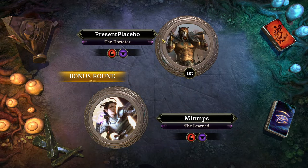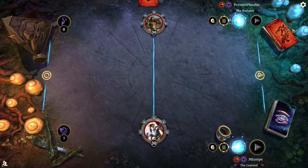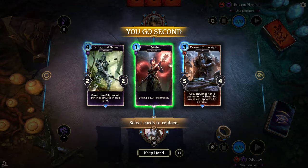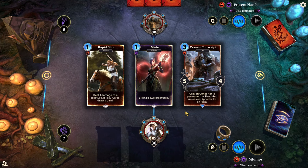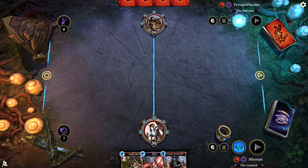We're up against Present Placebo, the Hortator. They are on Warrior and they have a 52-card deck. Do we want the Knight of Order and the Mute right at the beginning? I think we can toss back Knight of Order because we might get something better. I don't usually mind starting out with a Rapid Shot. This guy's got an Ebonheart card back, which is cool — I usually always join the Ebonheart Pact when I play ESO.